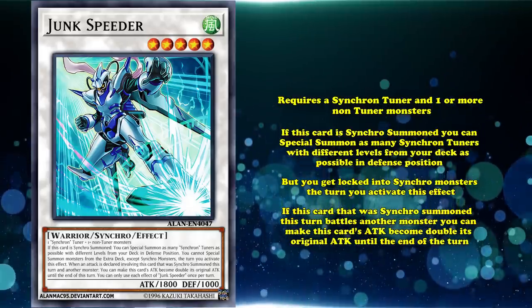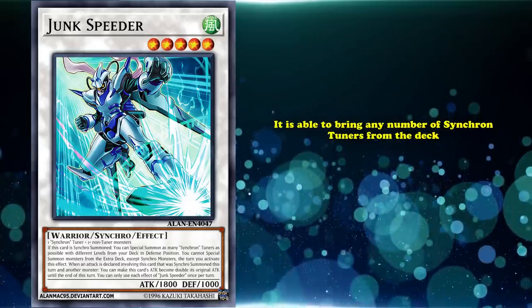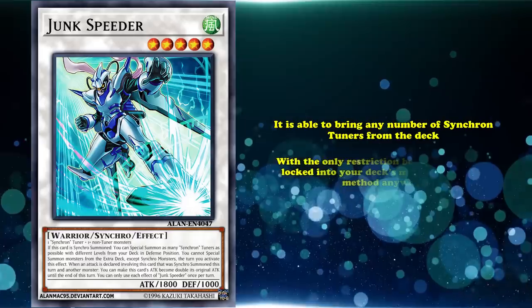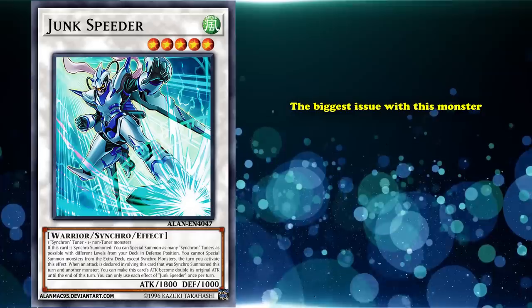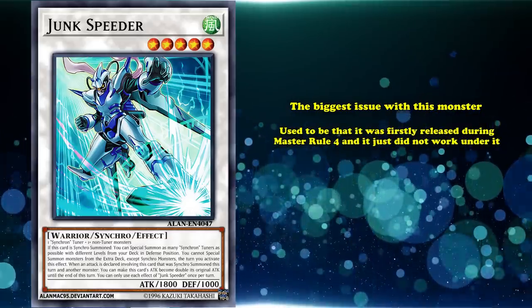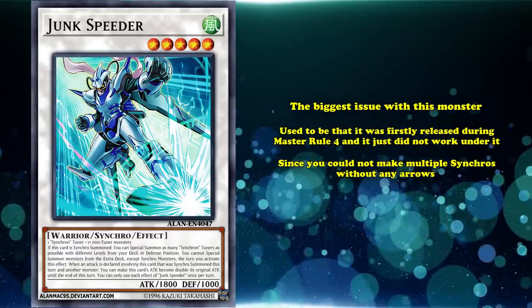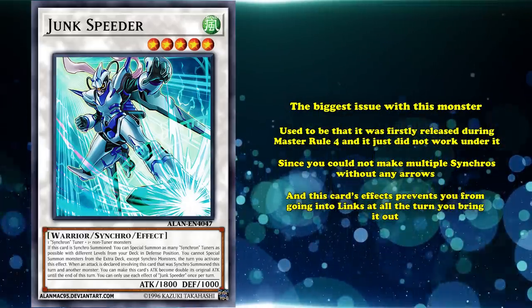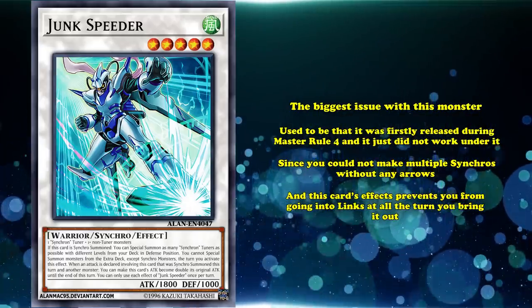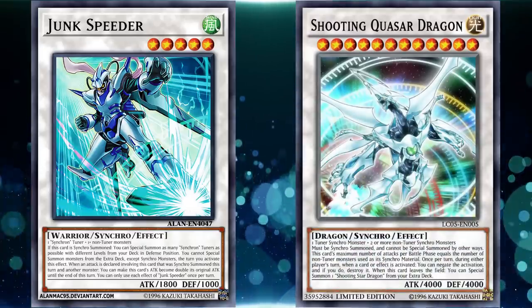Junk Speeder is one of those archetypal extenders that reads straight up like a custom card. It's able to bring any number of Synchron Tuners from your deck, with the only restriction that you're locked into the deck's main summoning method anyways. The biggest issue with this monster used to be that it was first released during Master Rule 4, and it just didn't work under that. Since you couldn't make multiple Synchros without any arrows, and this card's effects prevent you from going into Link Monsters at all during the turn you bring it out, there were never really any payoffs for resolving it, as even the strongest Synchro Monsters would require multiple Synchro Monsters to be made.